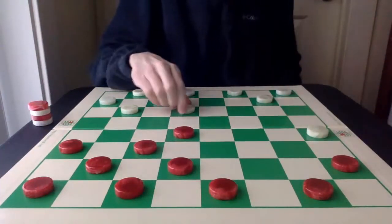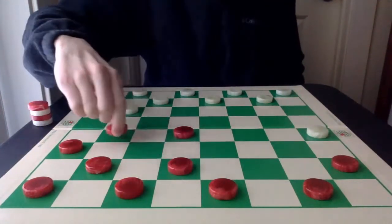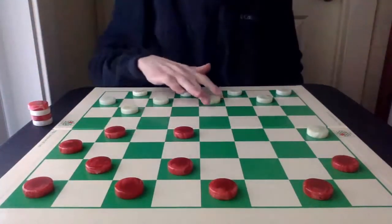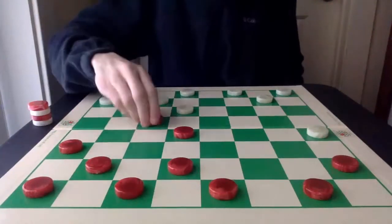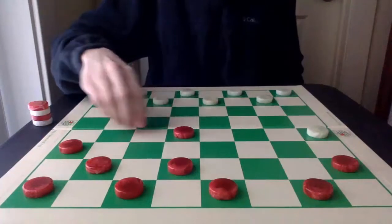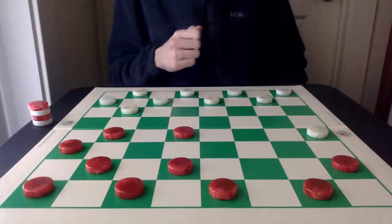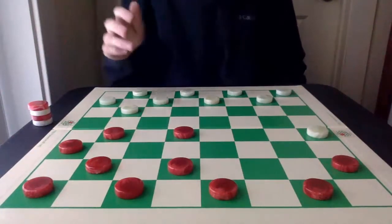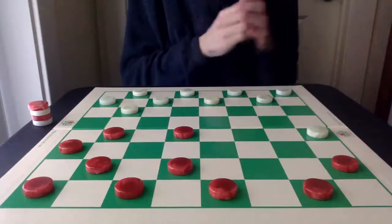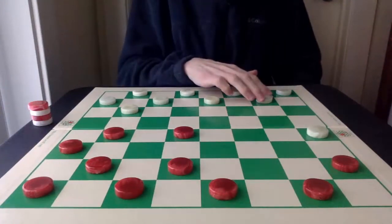That's the general theory in this opening. What Red does to stop that from happening is it goes here. White can't go here, because now Red can just exchange off and capture this key center square. So White is going to hold off on developing into this important square. Now, White is going to focus on developing its single corner as the best form of attack, and White does that by moving here.